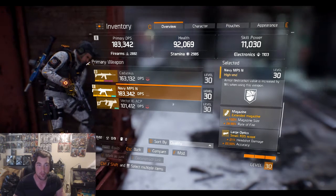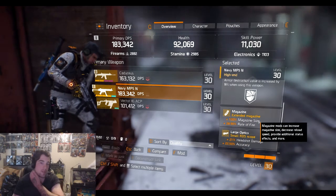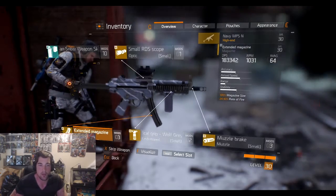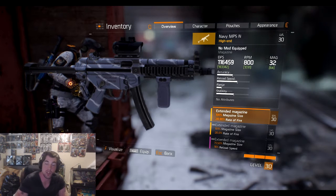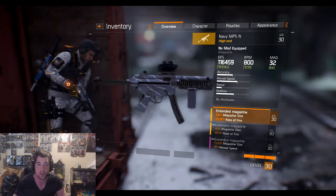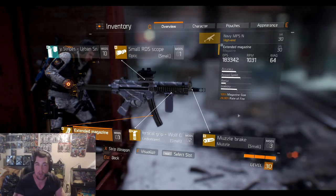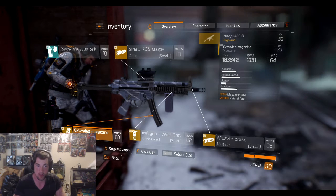I've got all high-end mods: 100% magazine size, 28.9% rate of fire which is really good. If I take the magazine mod off, it drops all the way down to 116,000 DPS — so just this one mod raises my DPS by almost 70,000. It's substantial to have an extended magazine size; that's where the majority of your DPS is going to come from. In my other video I said you can only get maybe 20–30k from mods — I was wrong, because this mod alone increases your DPS by a massive amount.